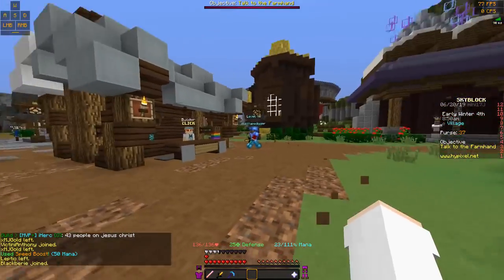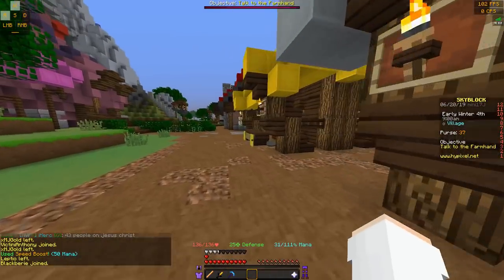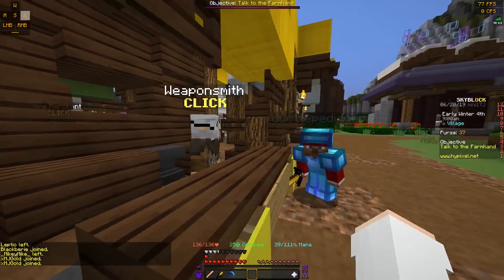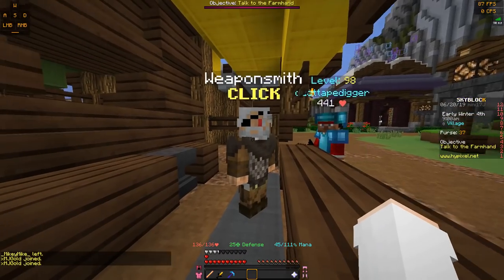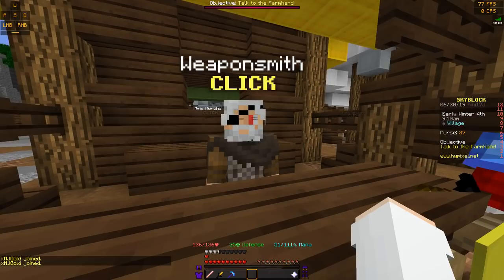And then back here is the builder, if you want to get lava and water for obsidian. And this is one that a lot of people ask about — the weaponsmith — because everyone wants to know how to get the undead sword. There's the undead sword, 100 coins.